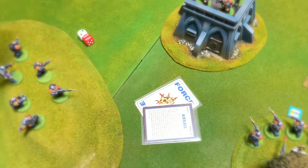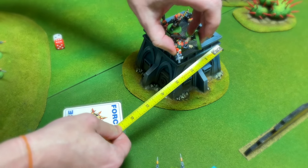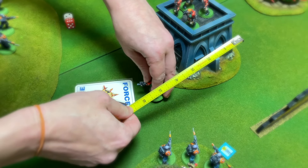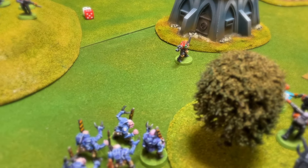Gregorius Stitch was not done yet. He cast Assail on one of the Scouts on top of the bunker, and as I didn't have a nullify card, the Space Marine Sergeant was flung 6 inches out of the bunker onto the ground, and then used as bait for the next hand-to-hand combat against the Hybrids.